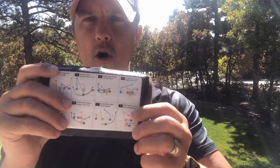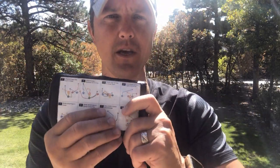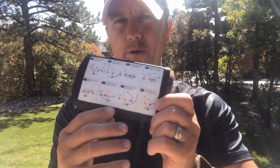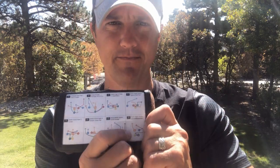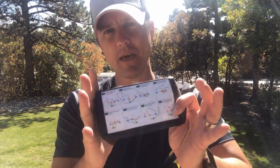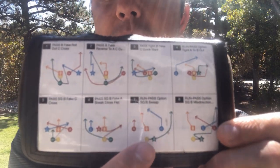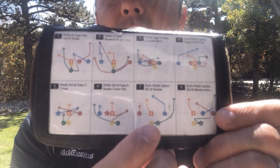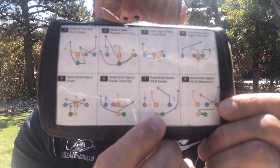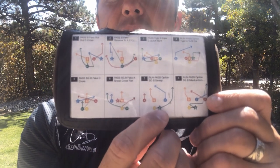In all of my plays and all of my playbooks, I have a couple of these RPOs. What I usually do is put right at the top that it's a run pass option. What that simply means is I'm going to set up — and it usually works best in shotgun — I'm going to set up a quarterback here in yellow, and right next to them I have a running back.